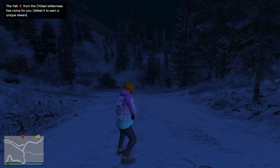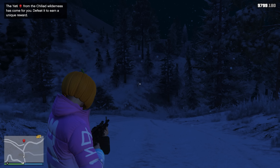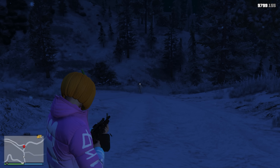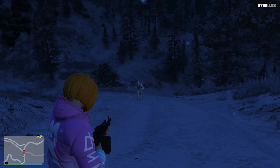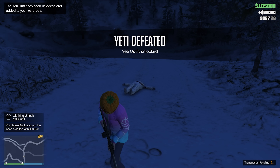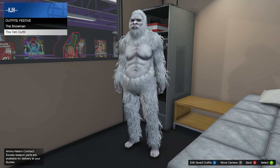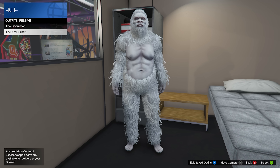All right, here he is — we can see him on the mini-map. I don't see him just yet... okay, I see him running right there. Let's see if we can get him before he gets to us. Switch to the shotgun and let's go. There we go — $50,000, plus we got the Yeti outfit. Ladies and gentlemen, if you want to look like a Yeti, that's that simple. Make sure you check out the other videos on my channel for the snowman.